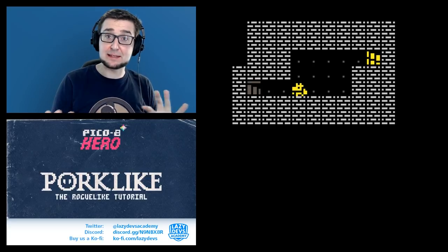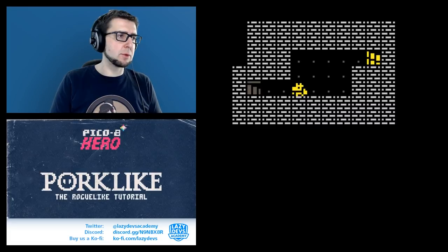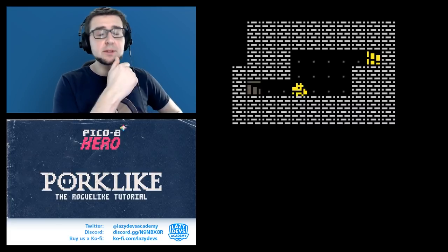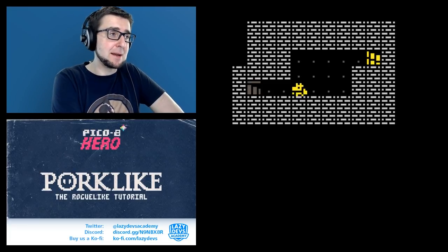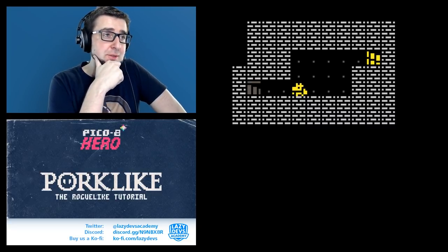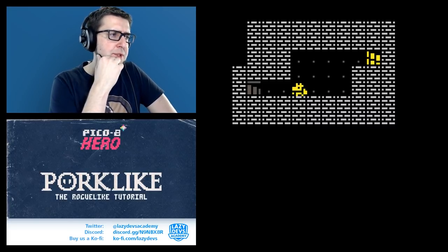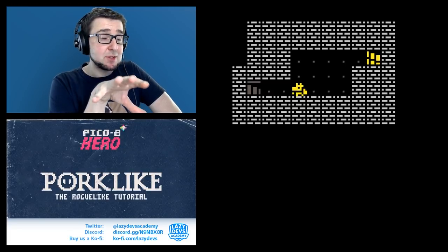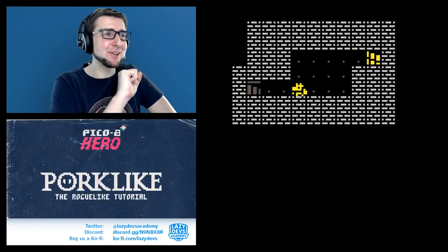We're kind of in a situation where we start thinking about what we want to be doing. Full disclosure: at this point when I actually programmed this game, I went straight for the jugular and went straight for the random dungeon generation, because for me it was the exciting thing — and also the thing I wasn't sure I could pull off. You might be tempted to do that as well, but that's something I would not recommend.